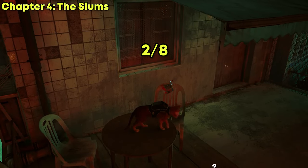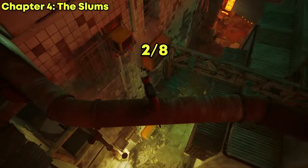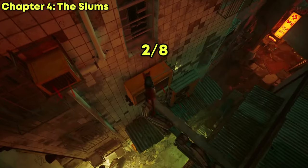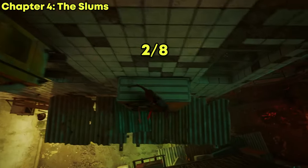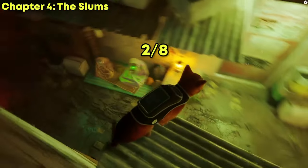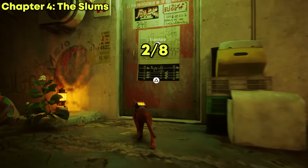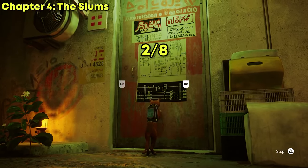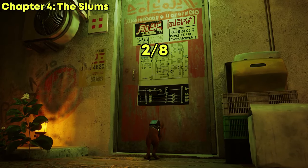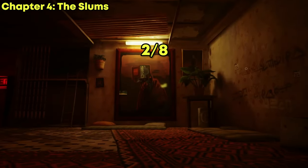Once you have grabbed the second music sheet, we are going to start making our way to the third one. The third music sheet can be located inside Elliot's repair shop, which is straight down. For those of you who don't know who Elliot is, that's the freezing robot — the one that needs a cozy blanket. The music sheet is on the bottom floor, so do not go up to Elliot; it's at the bottom by the giant painting.